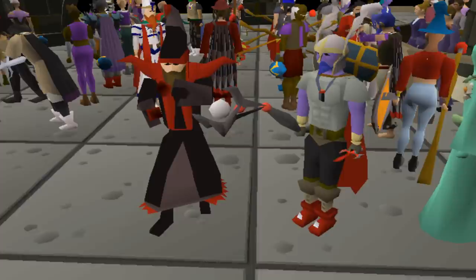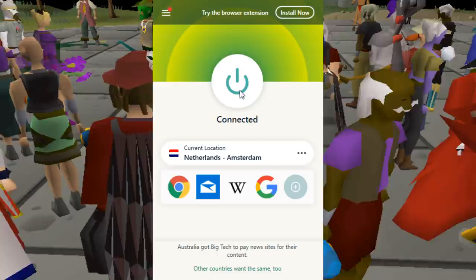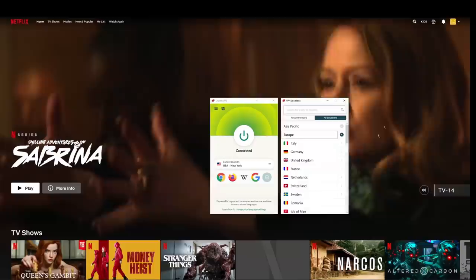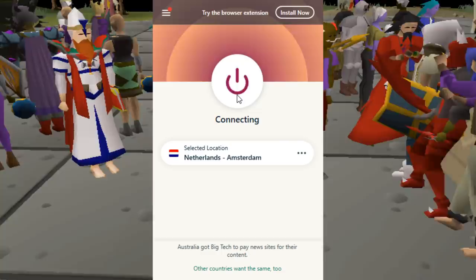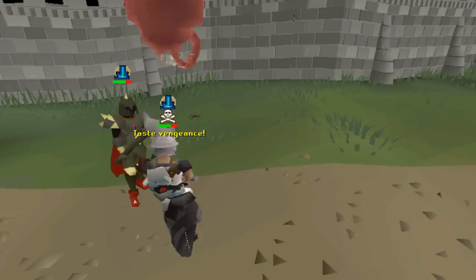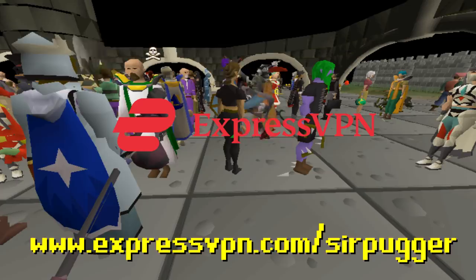Thanks to ExpressVPN for sponsoring this video. ExpressVPN allows you to connect to servers in countries you're not currently in. When you connect to other countries, sometimes airline tickets are cheaper from those locations. Lots of platforms like Netflix also only offer certain shows in certain regions — if I want to watch Rick and Morty, all I have to do is connect to the UK server. You can connect in literally seconds. ExpressVPN also protects RuneScapers from repeated DDoS attacks in high-risk situations. Go to www.expressvpn.com/sirpugger to get three months for free.